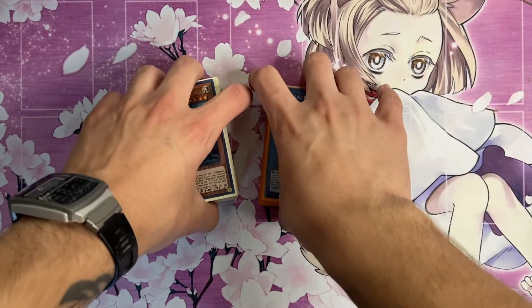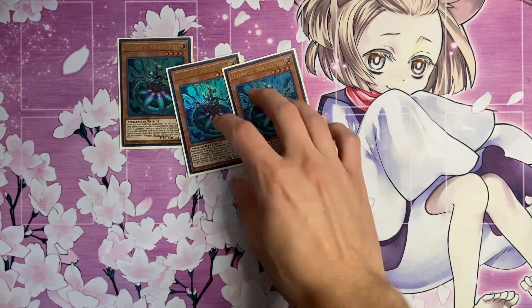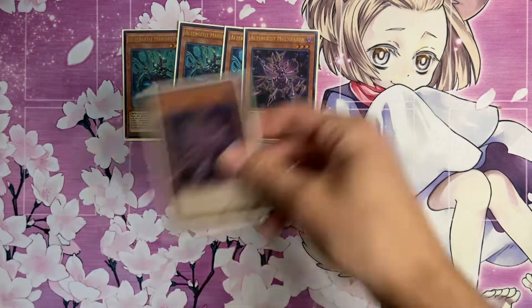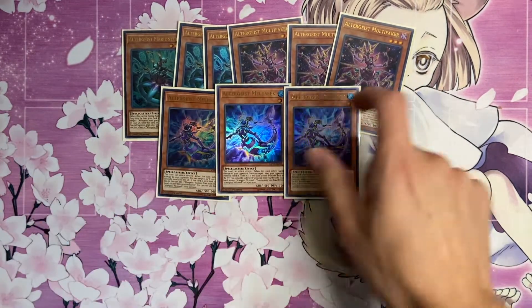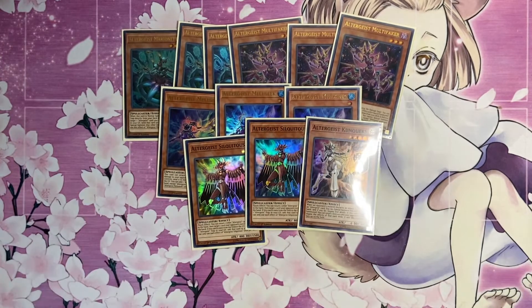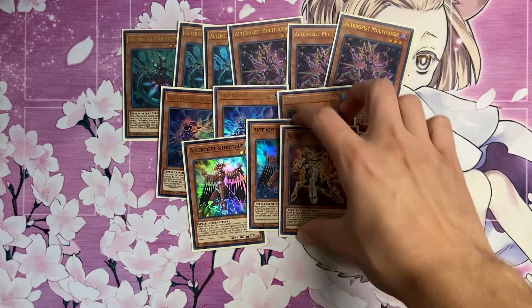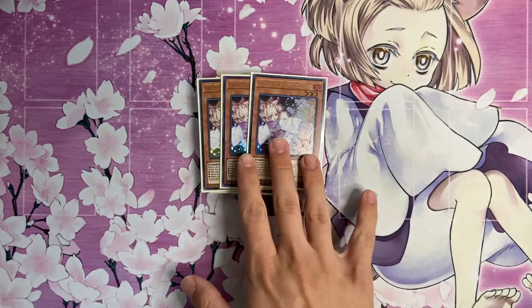Please check out the channel and subscribe for more Yu-Gi-Oh videos. So for the main deck, starting off we play three copies of Marion Etter - your simple Altergeist lineup - three Marion Etter, followed by three copies of Multi Faker, which shouldn't come as a surprise. Then three copies of Melus, two copies of Silk, and your one Horse. This is the same Altergeist lineup you see in any deck and will most likely never change.